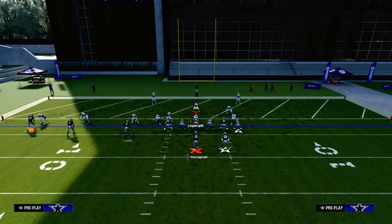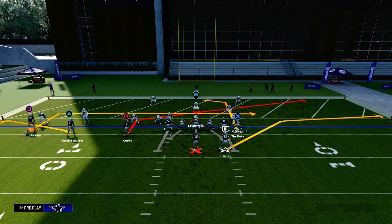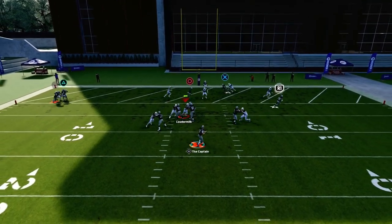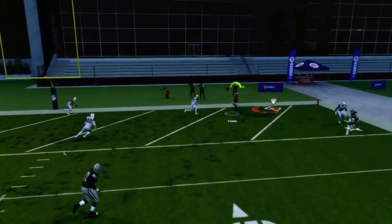What we're going to do is flat the middle Trips receiver, slant the inside Trips receiver, and post our tight end. That's pretty much it. We're going to snap the ball, and what you're going to see is this is an absolutely lethal red zone play.